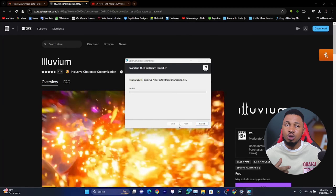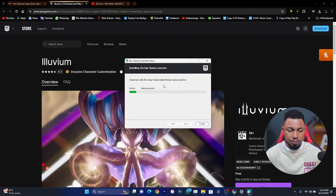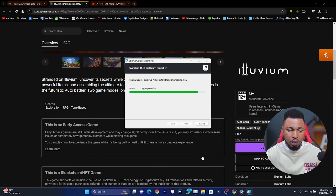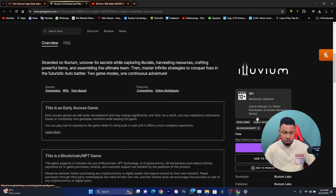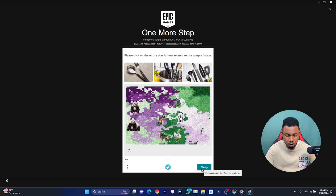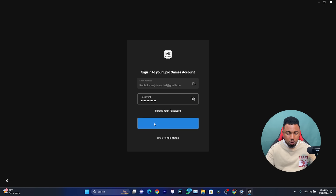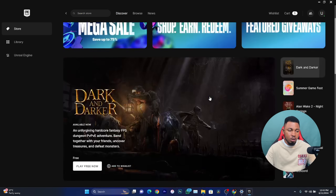You need a Windows PC for this — if you're using a MacBook, you might have some challenges. I recommend using a Windows computer. Click Yes to continue. It will start downloading an update for the app. Once it's done installing, open it up. You'll need to enter your sign-in details — use the email and password you signed up with. Enter your email, click Continue, solve the CAPTCHA, click Verify, enter your password, click Sign In, solve the CAPTCHA again, and here is the Epic Games homepage.